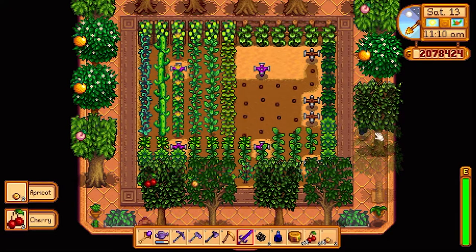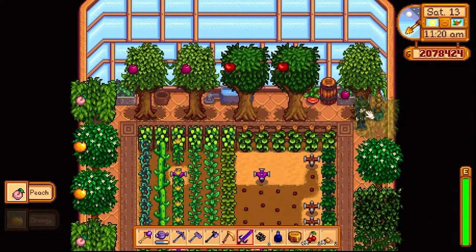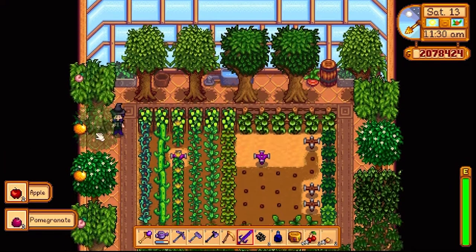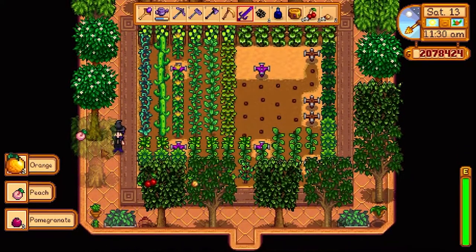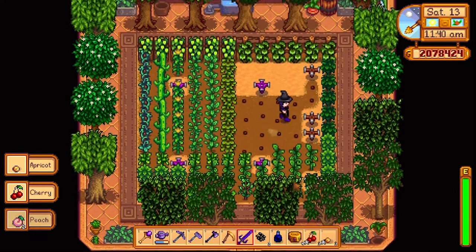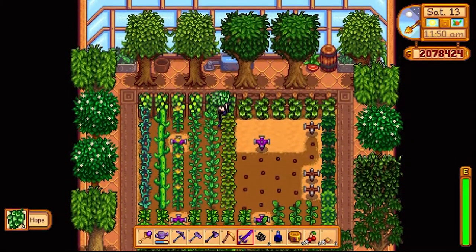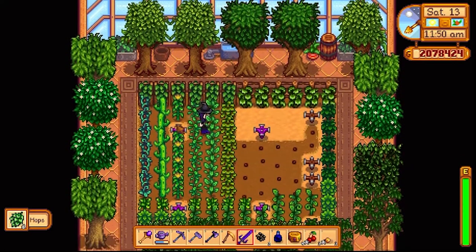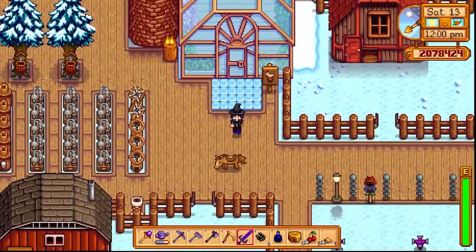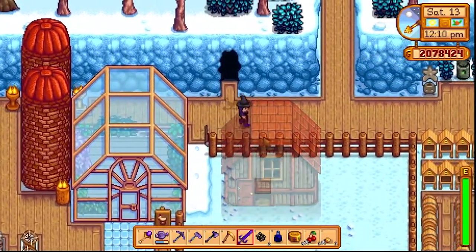This is the current state of my greenhouse. It's not bad at all. I'm pretty sure that somewhere in planting these trees I messed up and there was room for like one more, but I genuinely don't feel like redoing it now. I'm currently waiting for all of these, and then I'll also fill this out with more ancient fruit. That's the quick money ancient fruit hack — just waiting for one to grow out, throwing it into the seed maker, planting it, and so on.